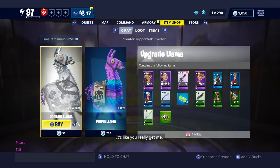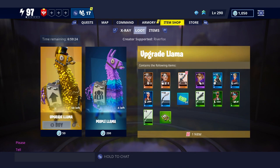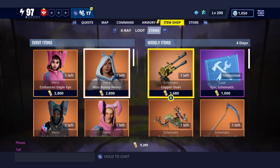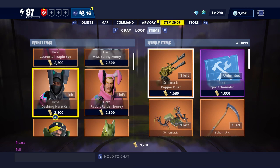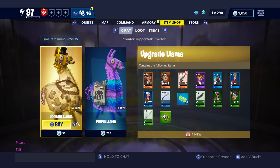Once you have completed your daily quests, you will generally get 50 V-Bucks and 240 gold. You can use the V-Bucks in the item shop to buy different llamas, and your gold you can use to buy various things from either the event items or the weekly items, which update every week. The event items are generally there for a season — in this case Season 8 — so these will change when we go into Season 9. You can also spend your V-Bucks in Battle Royale's item shop as well.